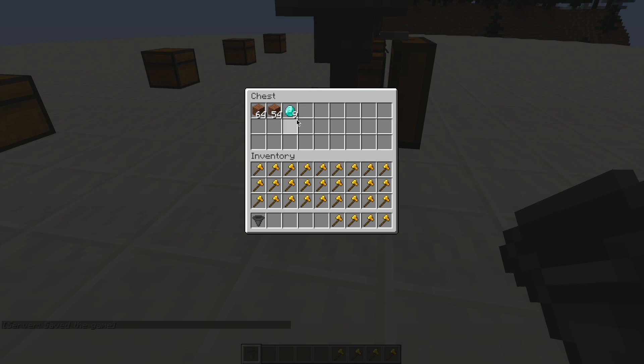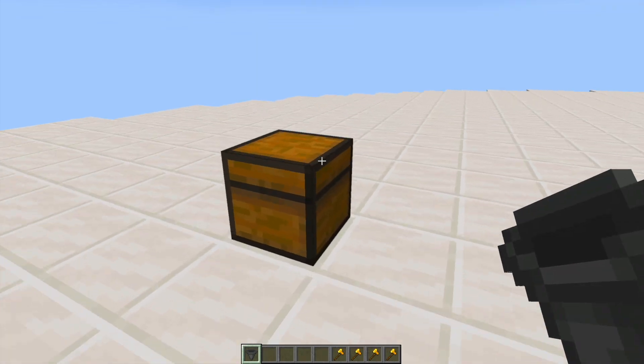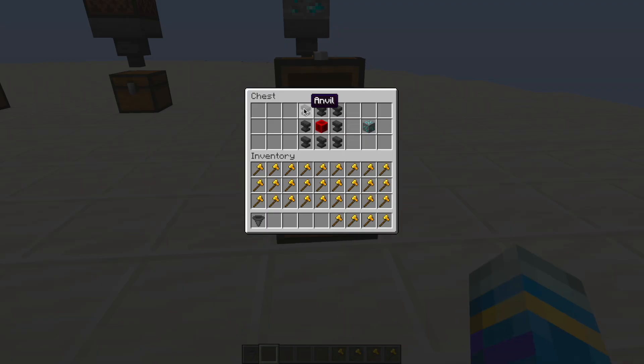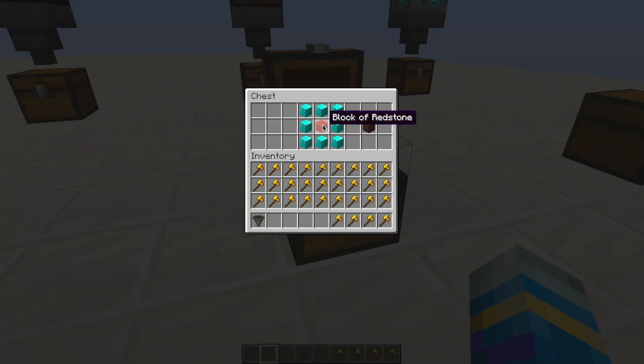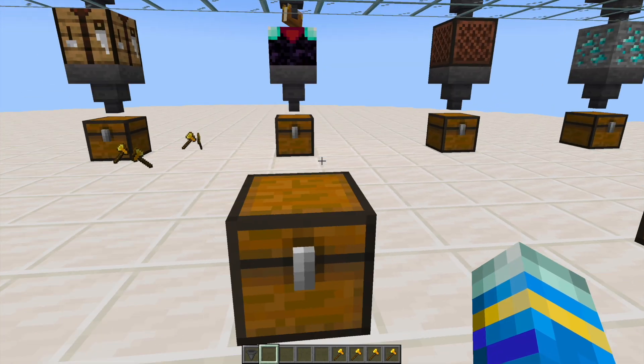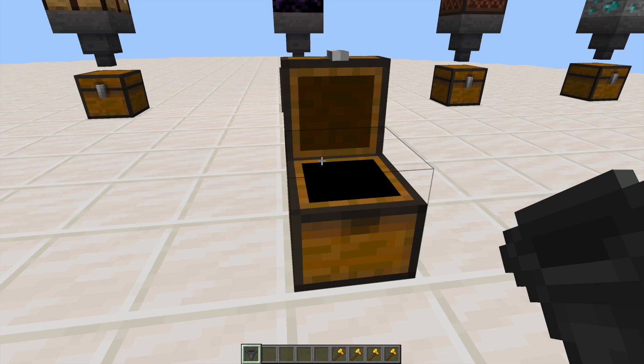And there we go — you can see we are now getting some diamonds. We got 10 out of maybe 130, so that's what the Ore Analyzer does. Now if you want to craft any of these, here is the Ore Analyzer recipe — just tons of anvils, so that's quite a lot to produce. The Auto Enchanter uses diamond blocks with redstone in the middle, and the Auto Enchanter is obsidian surrounded by an enchanting table.